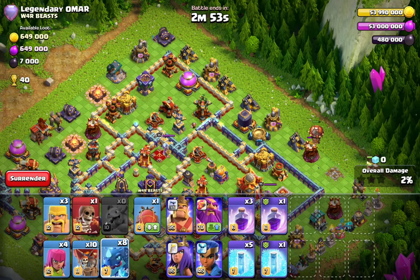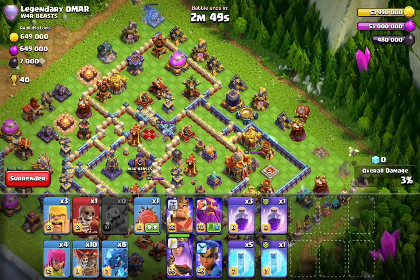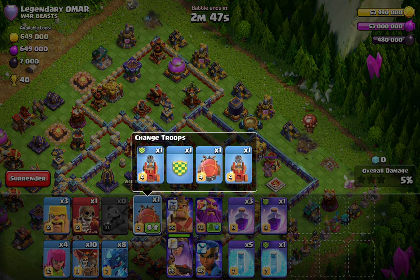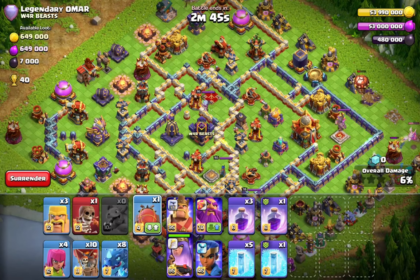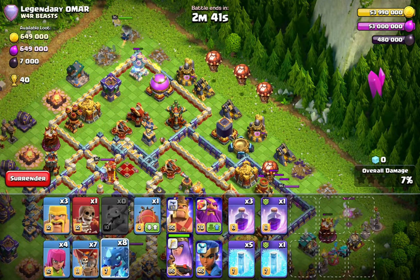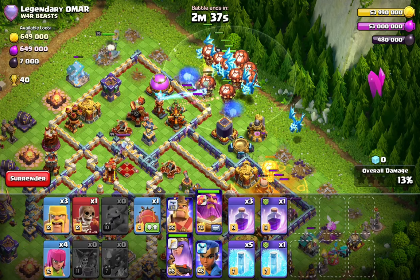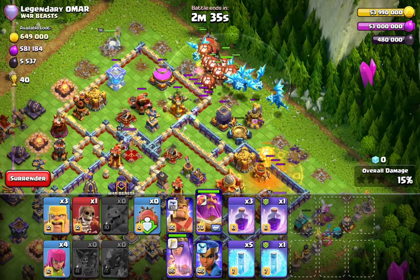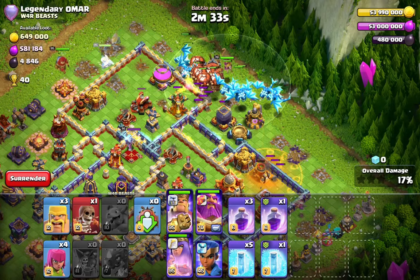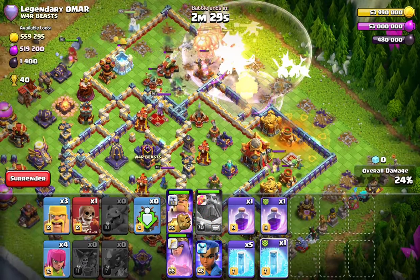Loon on the top side, the three o'clock side with the baby drag. Always drop the queen first because she knows the way — don't drop the king too fast. Make sure the queen then paths to the lower side. I go with one E-Dragon on the lower side and then the rest come back together.